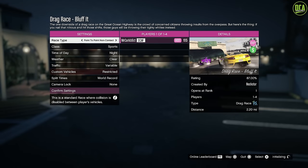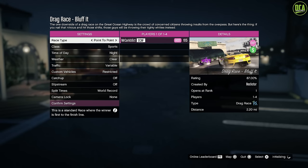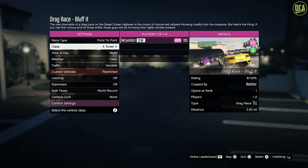The race type is default to non-contact, but can also be changed to standard point to point. Oddly, there are only three vehicle classes to choose from, which are Sports, Tuner, and Muscle.